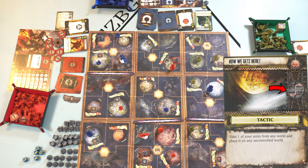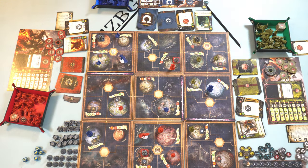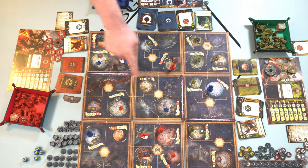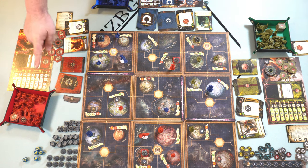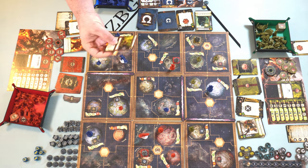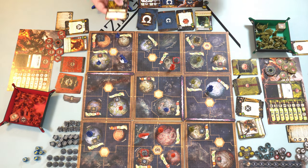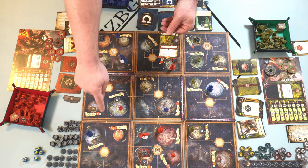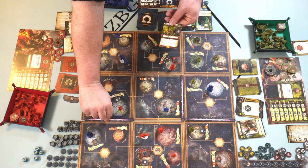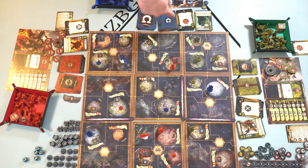There are two types of event cards: tactic cards, resolved immediately for a bonus then shuffled back into the event deck, and scheme cards, kept next to your player sheet for a later bonus. Unselected cards are reshuffled. Every player must also move a warp storm based on the icon on their drawn card — for example, turning one clockwise or moving it up or down — choosing a warp storm that hasn't been moved yet this step.